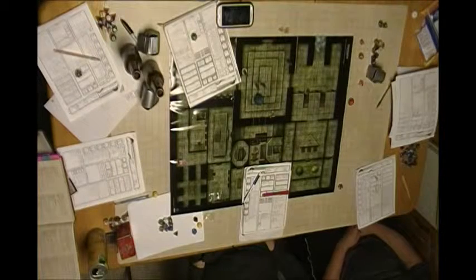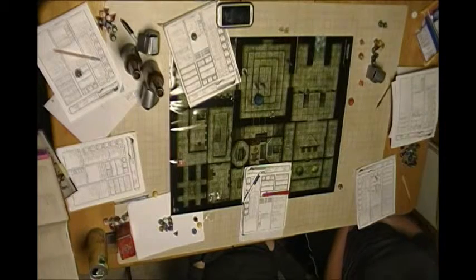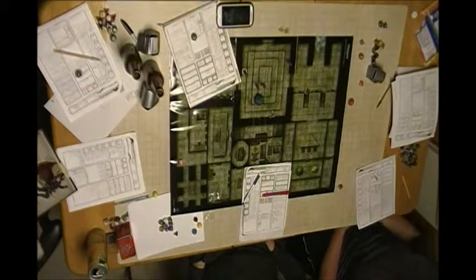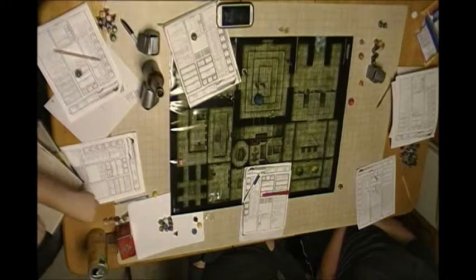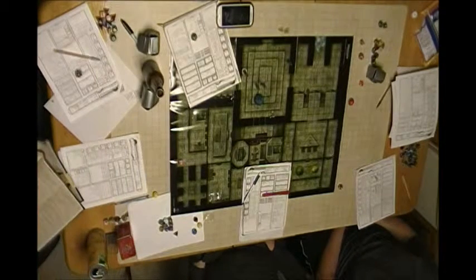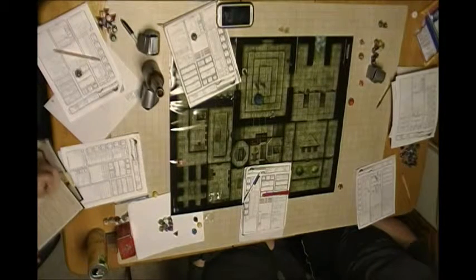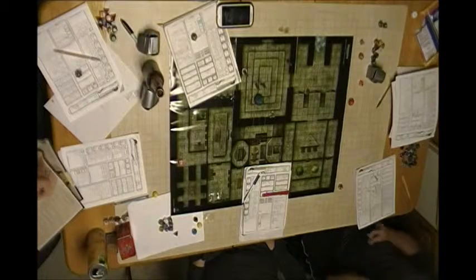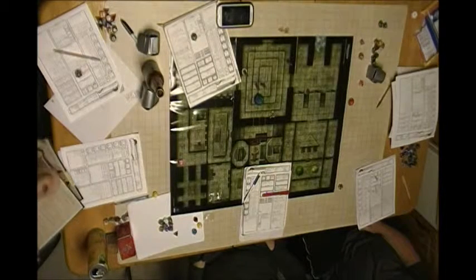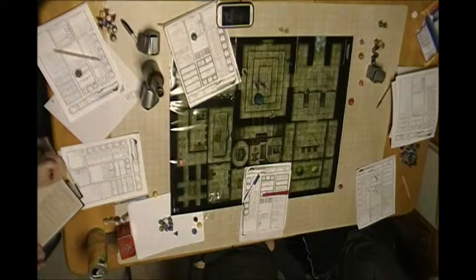A player jokes they feel like Bilbo Baggins right now. Another player corrects them: 'Bilbo doesn't kill the dragon.' He just uses his intellect, makes the dragon furious, which destroys the town, and then a man with a black arrow shoots the soft underbelly — that's the actual kill.